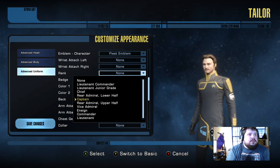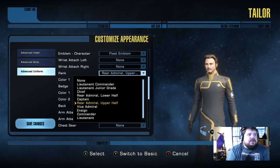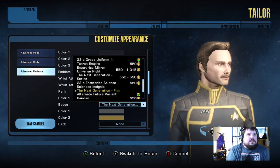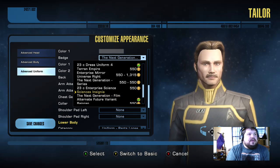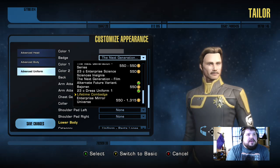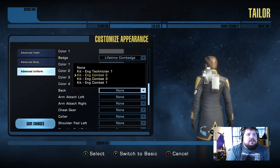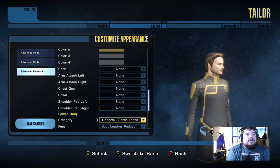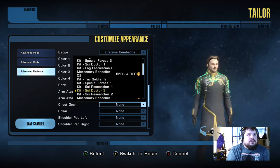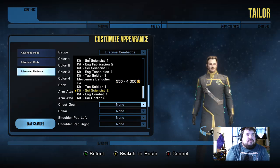We'll do rank — I think Rear Admiral's higher. You got the colors for them, you can change that up as well. Your badge type — I'm just gonna leave that alone. Actually, let's see what badges we have. Enterprise badge is on the side. I'm gonna actually pick the Lifetime one so I can show it off. The back is, again, your kits. Since I'm just wearing this, I'm not gonna wear any chest gear. I might wear the Yesterday's Enterprise one — yeah, I'm gonna do that.